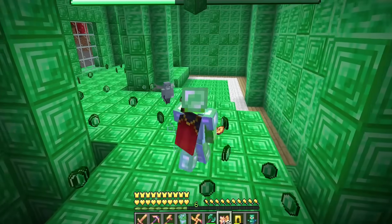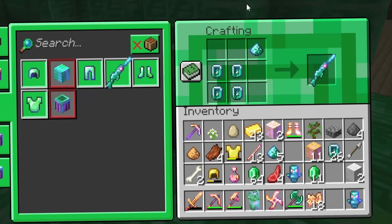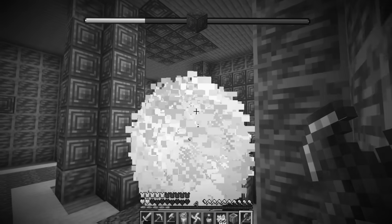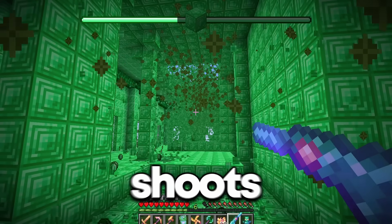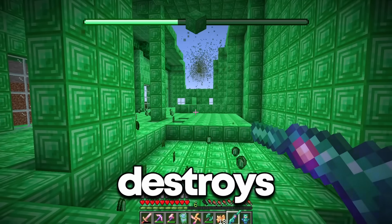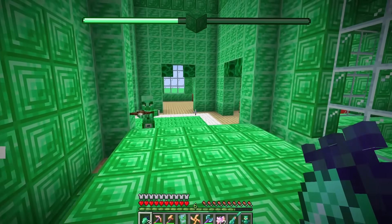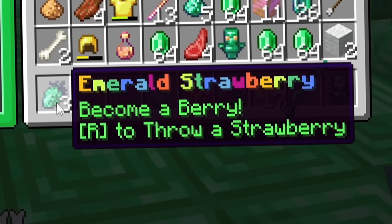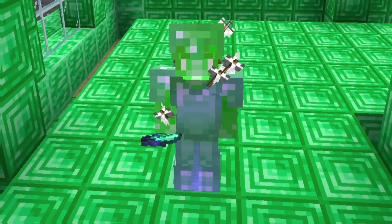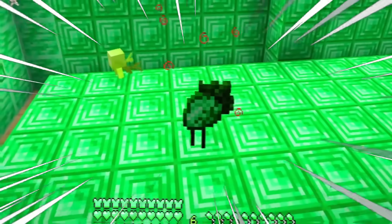Now it's time to craft the emerald launcher — it only requires one gunpowder, which I got from killing the creeper. It just shoots out emeralds and completely destroys the place! I killed the next guy and he dropped three emerald strawberries. Can I use this to become a strawberry? Oh my goodness — I'm literally a walking strawberry!